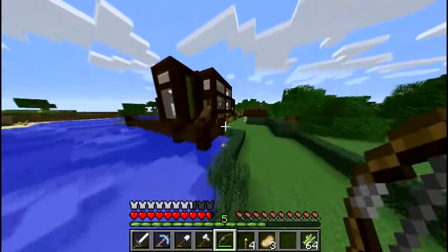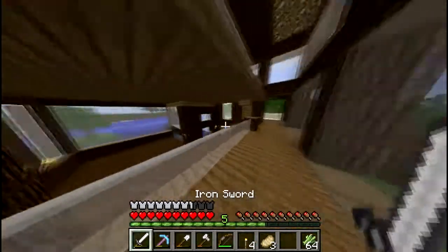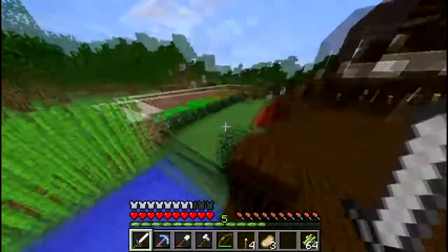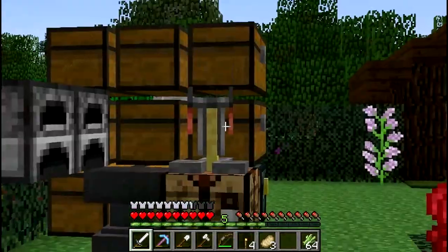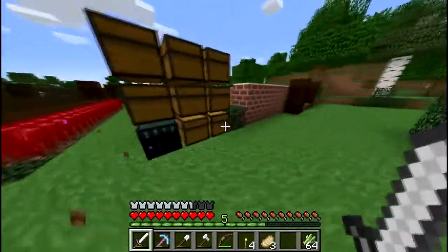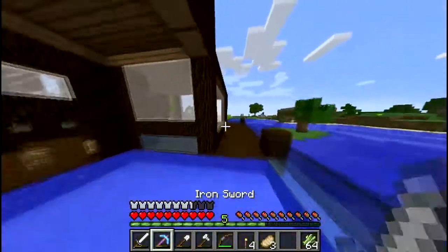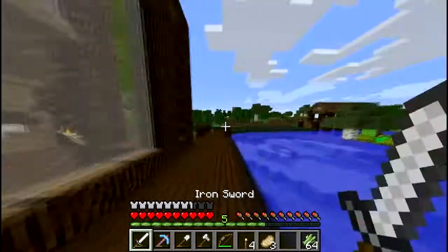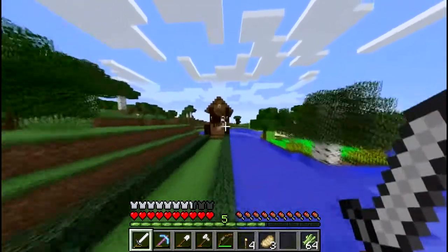Over here we have another house — it has black glass, which is cool. It doesn't have a sign but it looks pretty cool. I like the dark oak design and this black glass — it just looks so nice. They have an ender chest, which is pretty awesome. Really cool — I really like this house. Whoever built this, props. Please put a sign up — I want to know who built it.